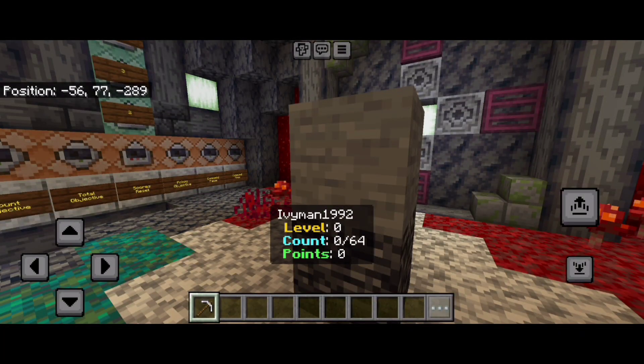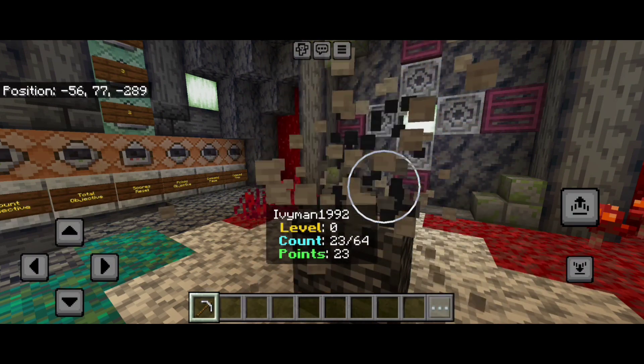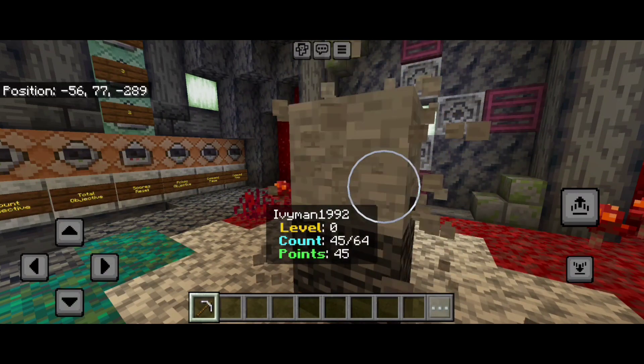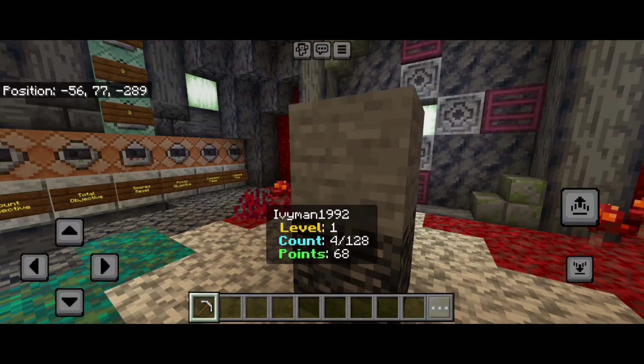Here's a demonstration of how they might work. You can see that as I break stone, I'm actually adding up my count, gaining points, and as soon as I reach a limit of 64, I'll progress in one level. There we are — so now I'm level one.